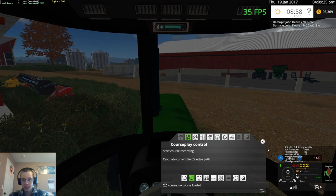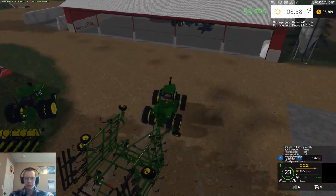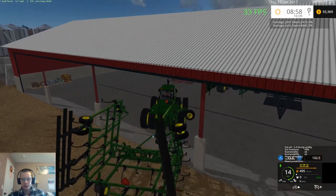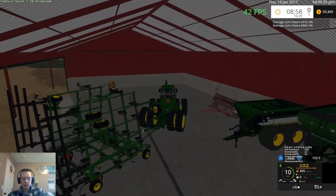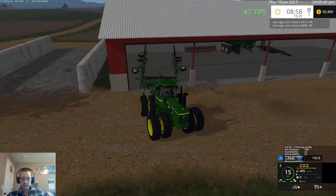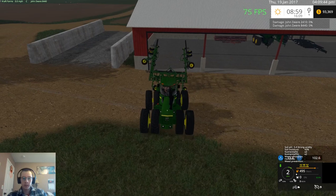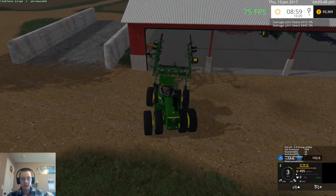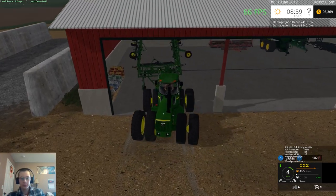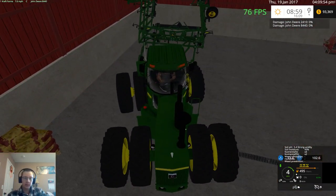I have sorghum as an option now. I don't know — I haven't done anything differently recently, haven't added any new mods or changed anything, and all of a sudden I have sorghum. I don't know what brought the change, but I'm not going to complain because sorghum is a pretty good crop here, so being able to plant it will be good.